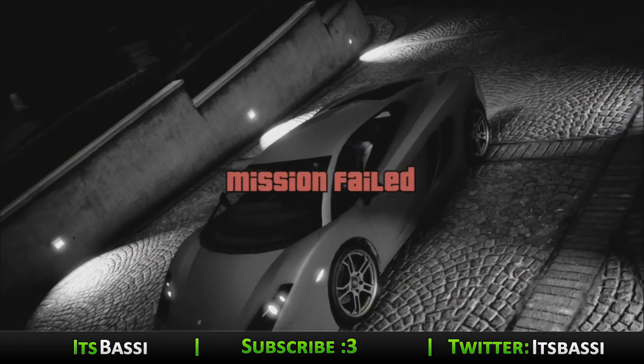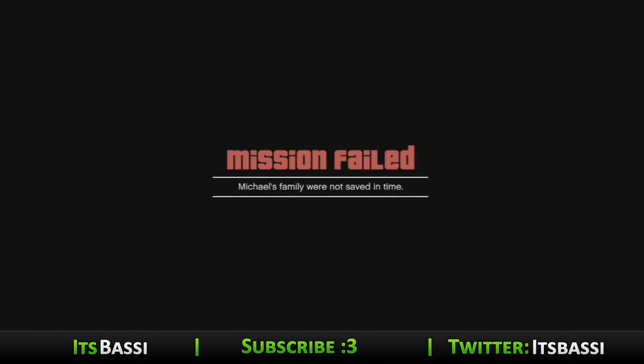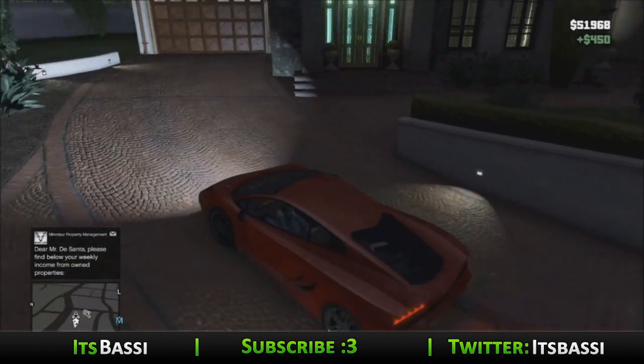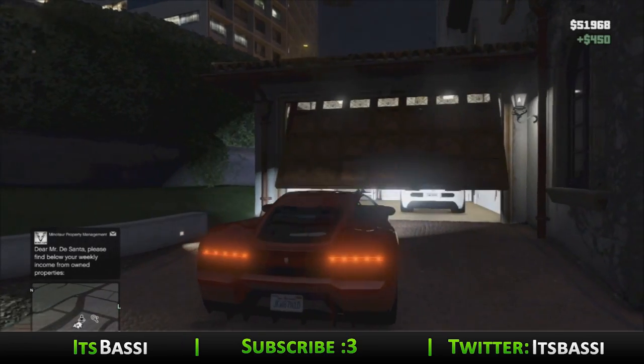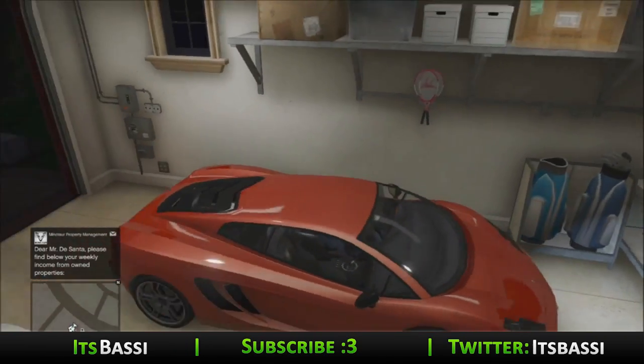And here we have failed the mission. So it's pretty simple from here — all you have to do is just skip this, click B for exit, and you can click yes. And the Vaca is yours. You can do this mission as many times as you want. I know it's not a glitch or anything, it's just a small little detail. And there's my Bugatti from the last video.